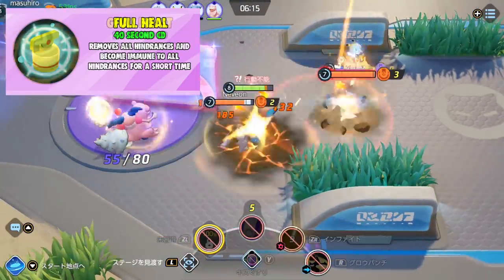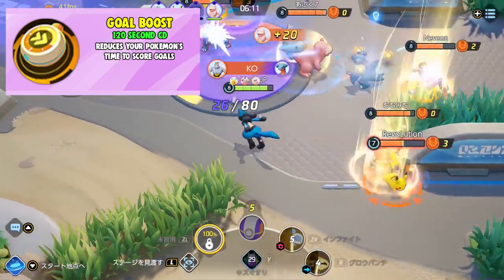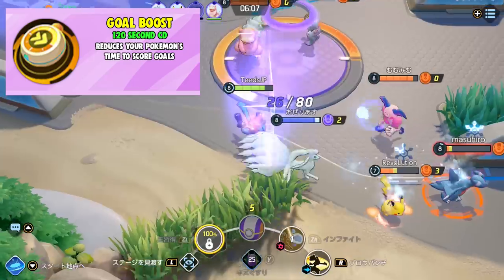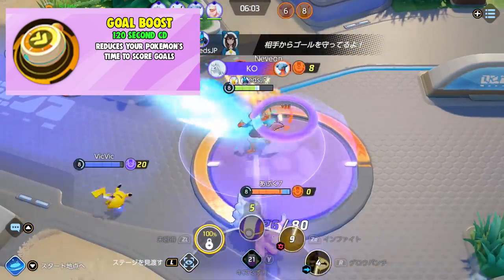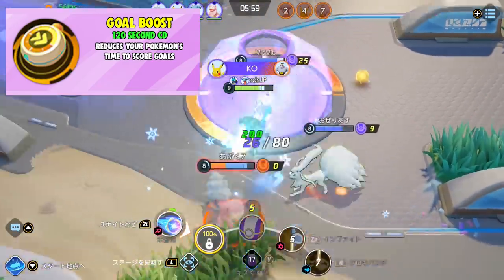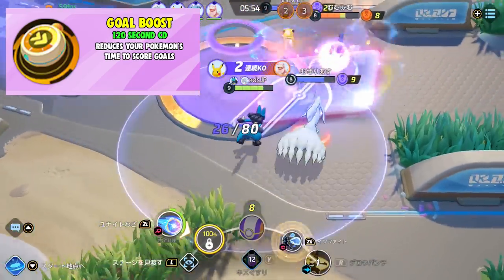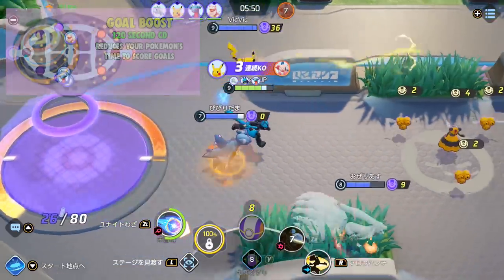The last battle item we have is Goal Boost, with a 120 second cooldown. This has the longest cooldown of all the battle items. It reduces your Pokemon's time to score goals. This item seems to be really useful in those very close game situations. The more AOS energy you've collected, the longer it takes you to put it in the goals, so an item like this would really help with that. This might be better for Pokemon who have high scoring.